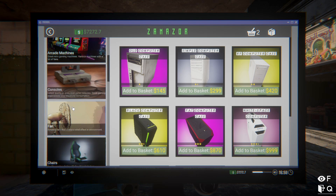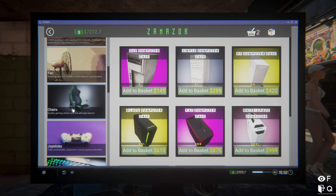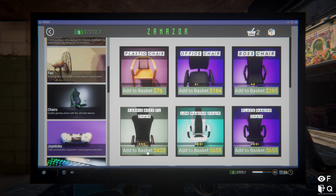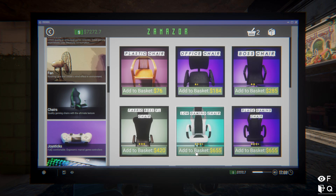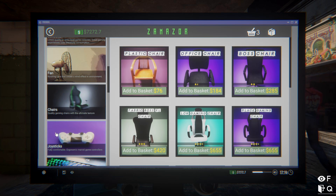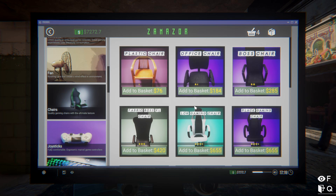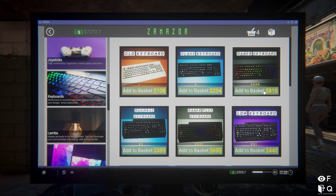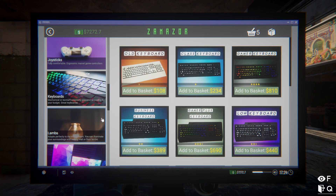Going with the thousand dollar computer case. Maybe a fan will be nice and we'll need a chair. Boss chair - fabric boss XL. These are nicer ones, we'll go with the boss chair. We'll get two of those so everyone's happy. Moving up to a gamer-style keyboard - 800 bucks, wow.